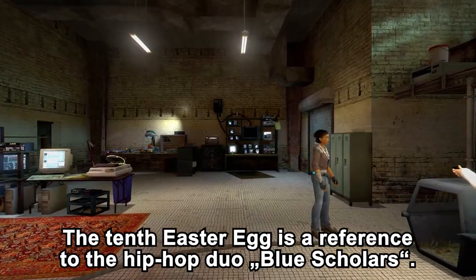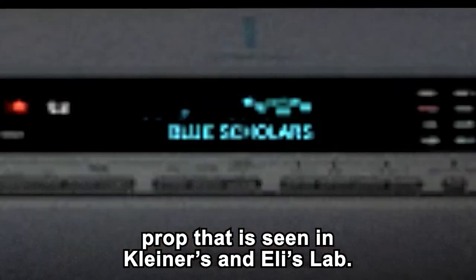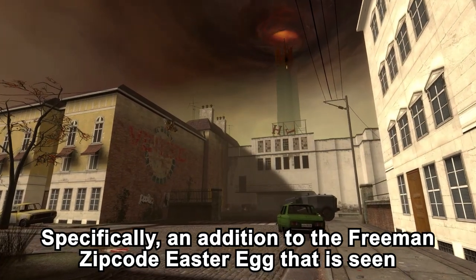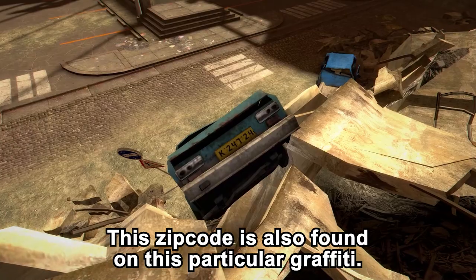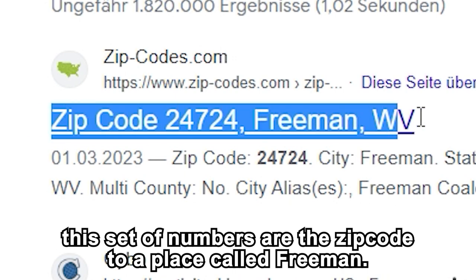The 10th easter egg is a reference to the hip-hop duo Blue Scholars. Their name can be found on the security camera prop seen in Kleiner's and Eli's lab. The 11th easter egg is also an addition to an easter egg from the first part — specifically the Freeman zip code seen on certain crates throughout HL2 and its episodes. This zip code is also found on a particular piece of graffiti. These numbers are the zip code to a place called Freeman.